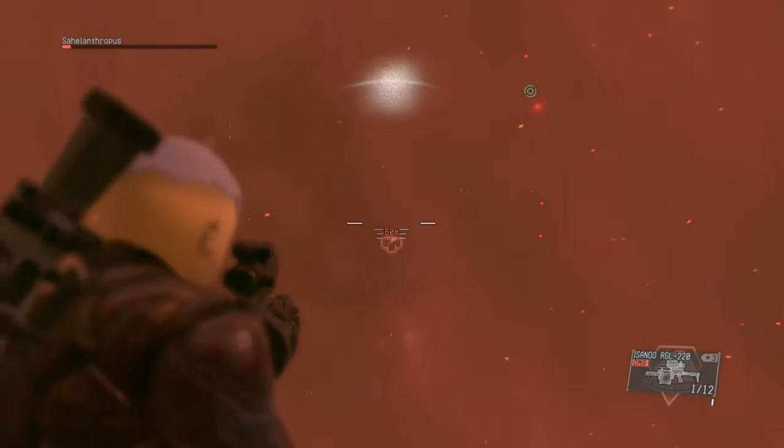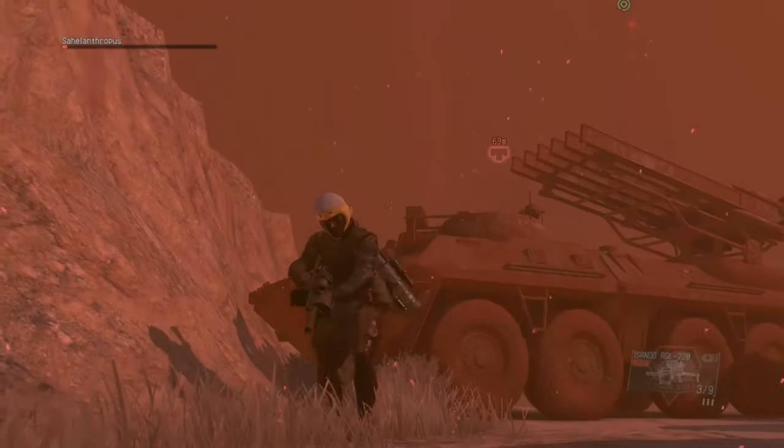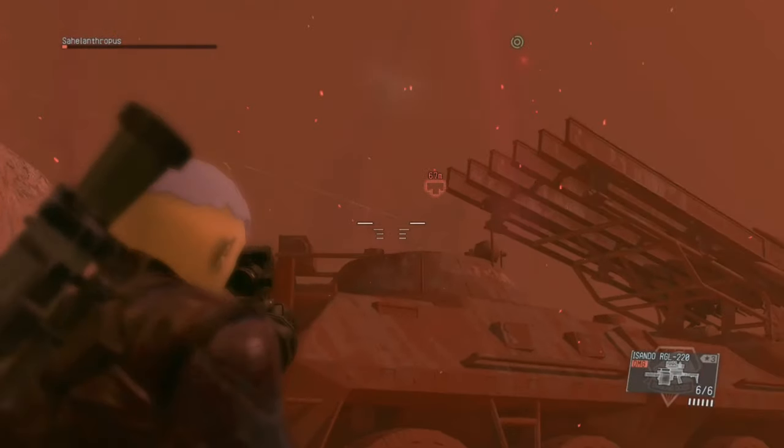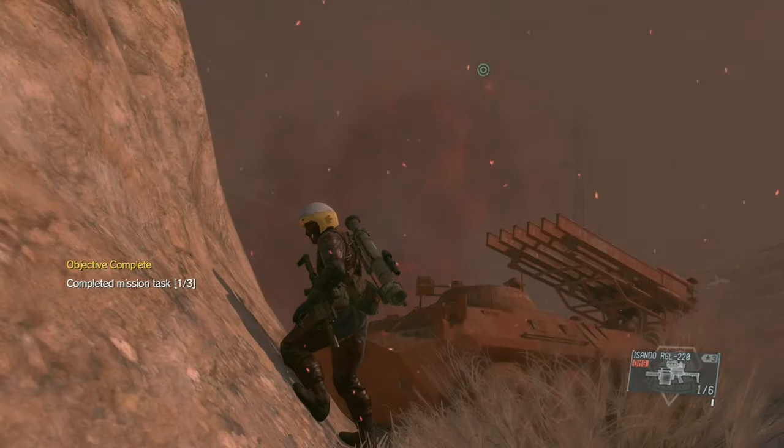I'm just firing off my rockets with the Isando. Going to reload. And then one more should do it. Boom! That's it — how to beat Sahelanthropus in about less than a minute. And obviously, the chopper helps a lot, so there's that as well.